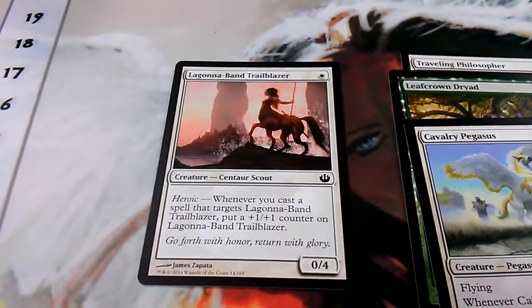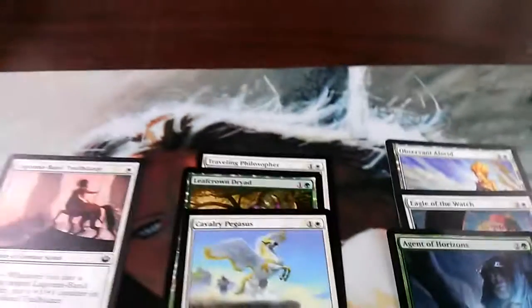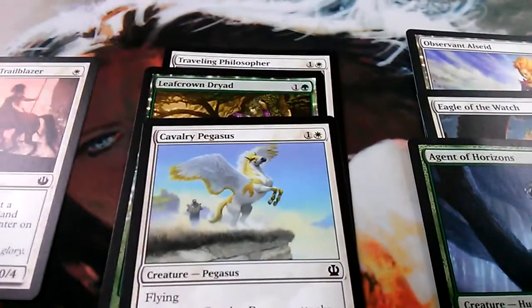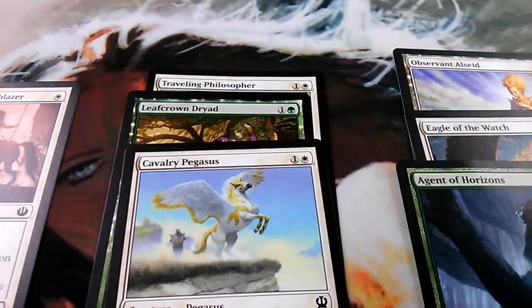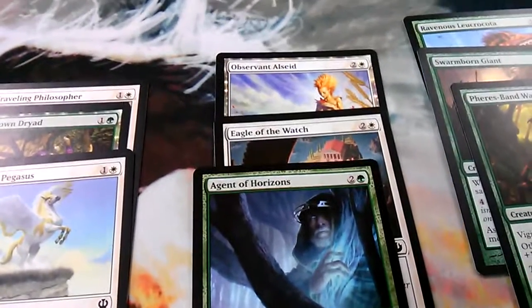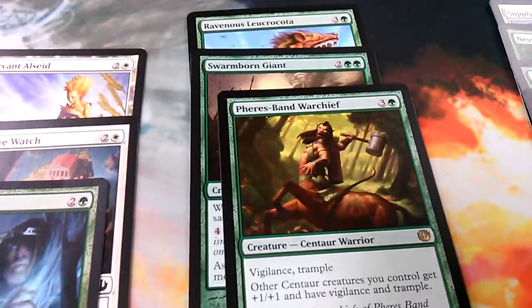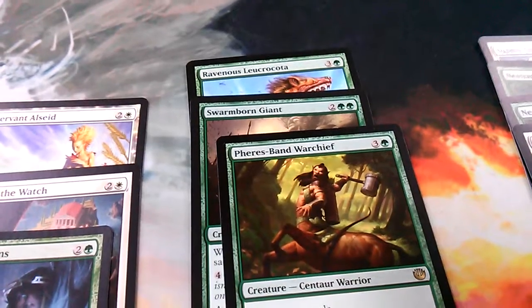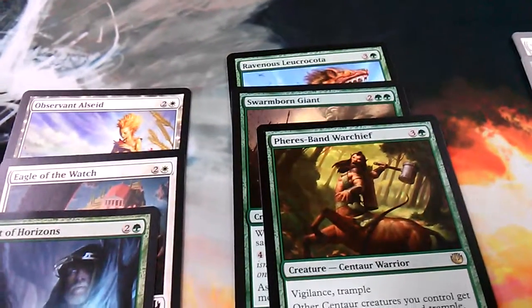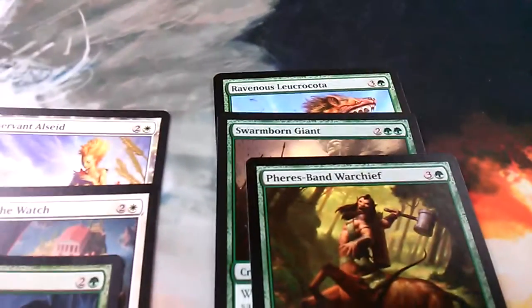The Trailblazer has the heroic trigger — when it's targeted you get to put a +1/+1 counter on it. From three-drops I had a Cavalry Pegasus, a Leafcrown Dryad, and a Traveling Philosopher. For four-drops I had Agent of Horizons, Eagle of the Watch, and the Observant Alseid.